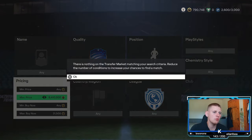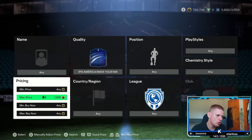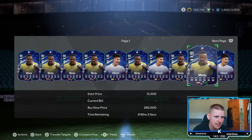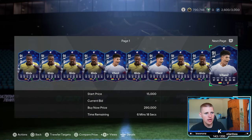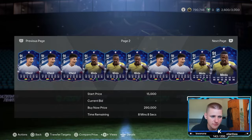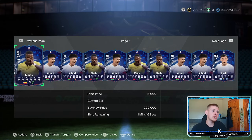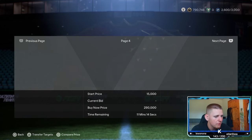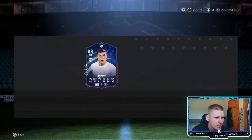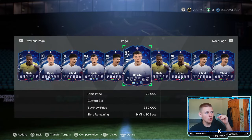I'd recommend doing this later at night because they're still going to pop up and you have a lot fewer people playing — that's when you want to do it, when there are fewer people on the game, because then you have more chance of picking them up. You're basically not fighting against a thousand bots. For bidding, just bid the exact same price you're sniping at, which is 21.5k, and it's still pretty good. There are other players worth more — Ugarte looks like about 30k.